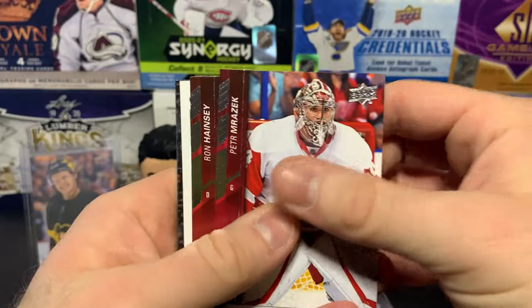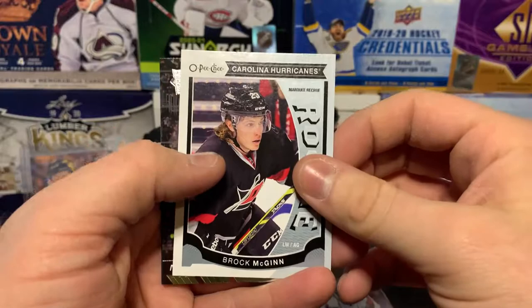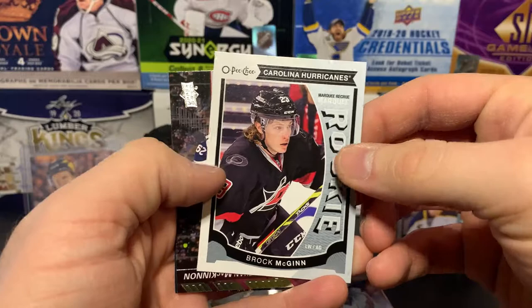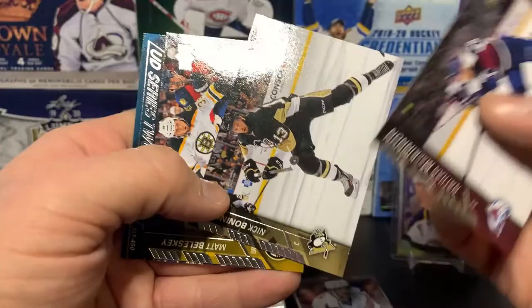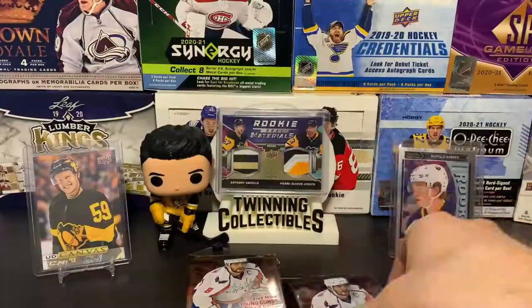Another OPG — Brock McGinn. He's a Penguin now and doing pretty well this year, had a really nice goal the other night against the Coyotes. We also got some more base — Nick Bonino, and the checklist with Corey Perry and Tarasenko.